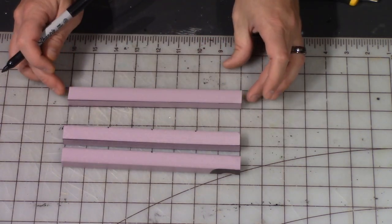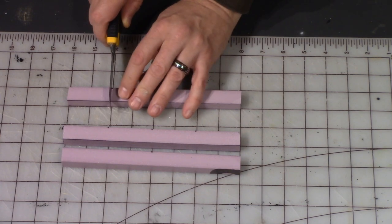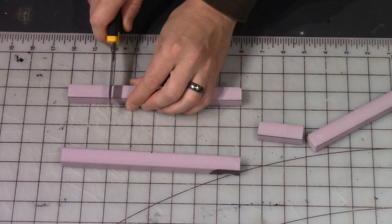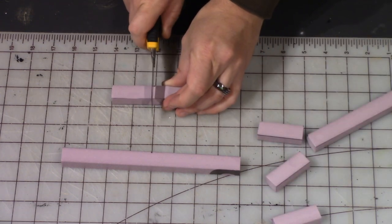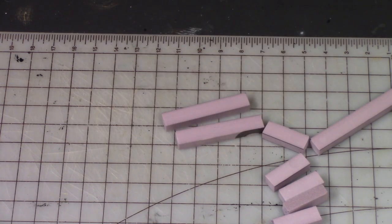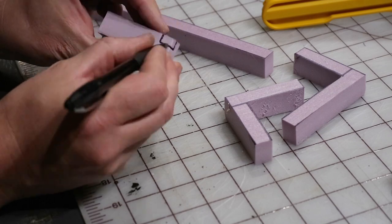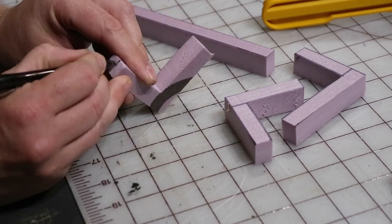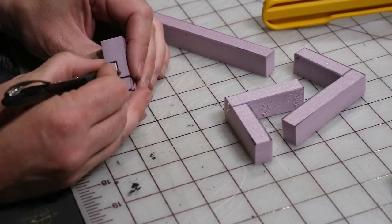Next I'm measuring out selected segments for the different wall sizes. I stuck with inch measurements — two-inch, four-inch, six-inch — and I made some three and five-inch pieces just to have some odd components, plus a few very small ones as well. Next I'm using a ballpoint pen to mark in all of the stonework on the edges of these walls.